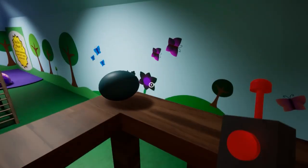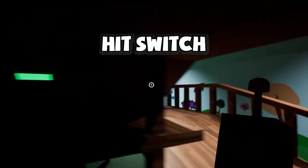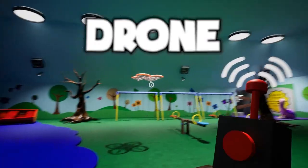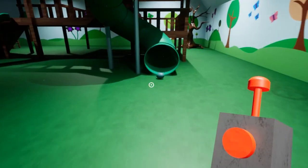Egg 4 is at the top of the slide. But don't leave yet — you gotta switch this on. Now teleport your drone, hit this button, and collect egg number 5.